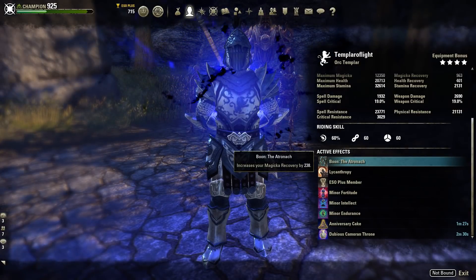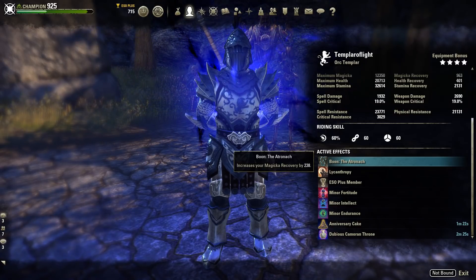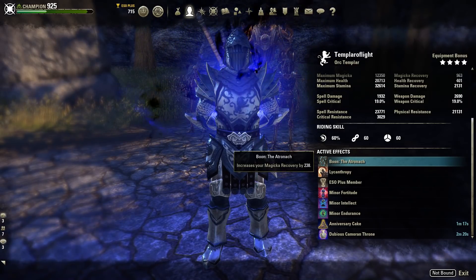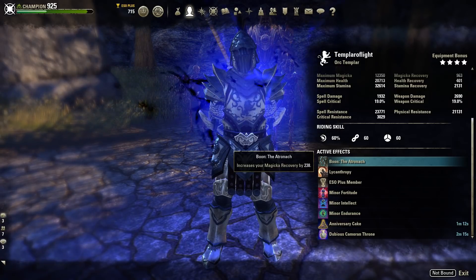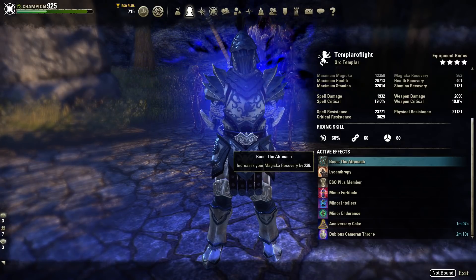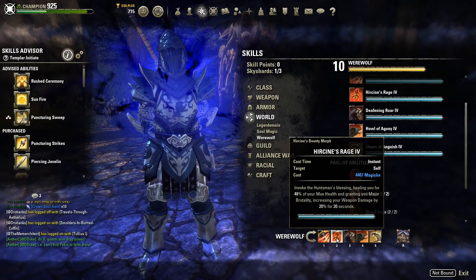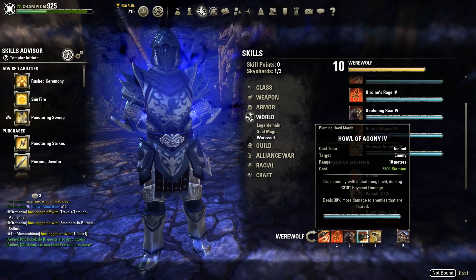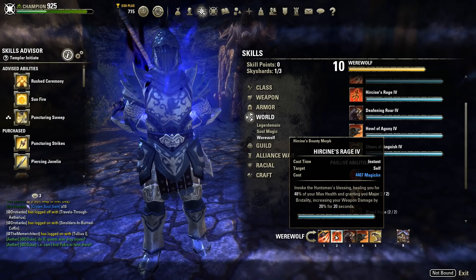For the Mundus stone I use the Atronach when I go to Imperial City. The Atronach is very important because it increases our magicka recovery, which is very important in PvP in Imperial City. We have plenty of stamina and recovery, and our weapon damage is very high because of our max stamina as well, but we don't have a lot of magicka recovery without the Atronach Mundus. The Atronach is important for our self-heal - Hirscine's Rage - and you really want to make sure you have enough magicka. It allows us to have more self-healing, which is important when facing 1vX and when farming bosses.